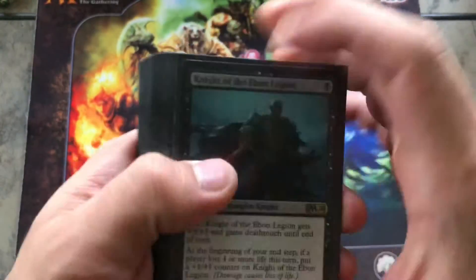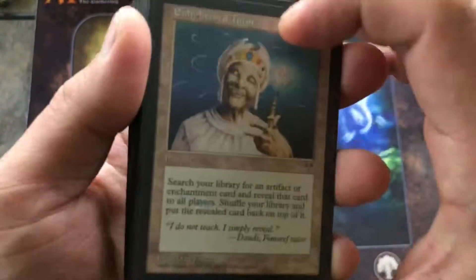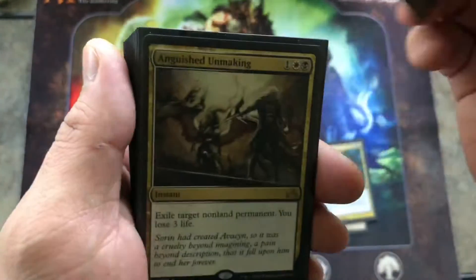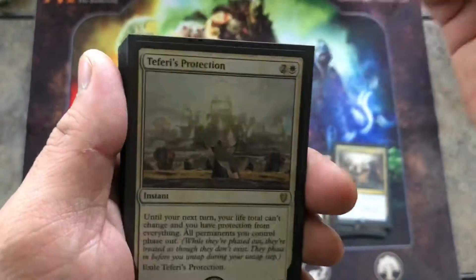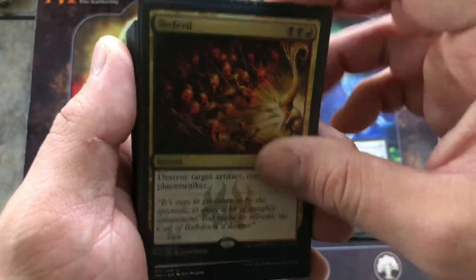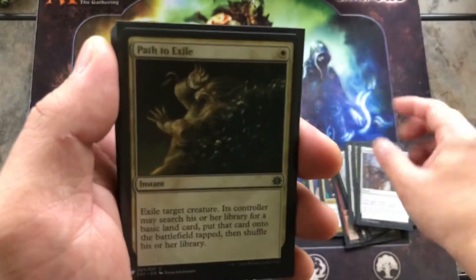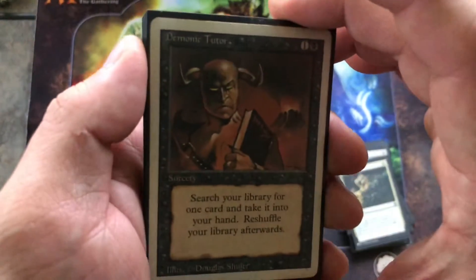There's probably around 30 to 35 creatures. Now on to the spells. We've got Enlightened Tutor — really good tutor, love that Eternal Masters art. For protection: Teferi's Protection, a really good card. Generous Gift, Utter End, Swords to Plowshares, and Anguished Unmaking and Exile. That's all the instants. For sorceries, we've got Demonic Tutor.